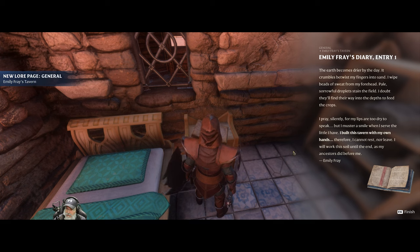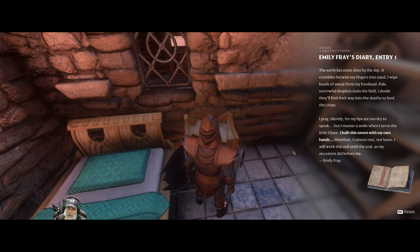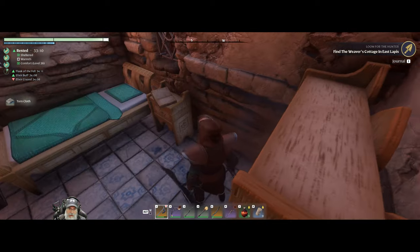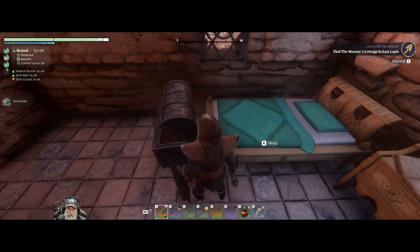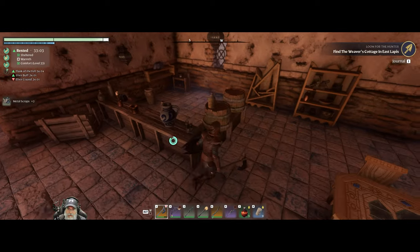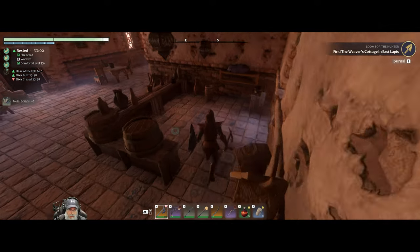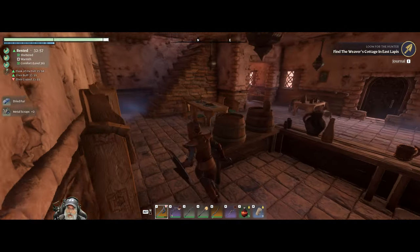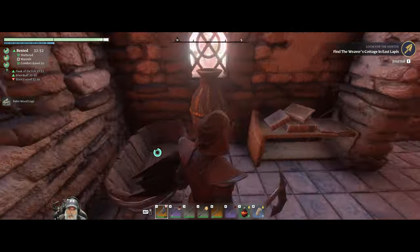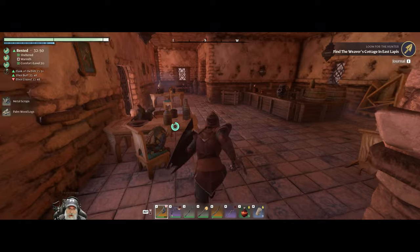The diary continues: 'Stay, stay in the field. I doubt they'll find their way into the depths to feed the crops. I pray silently, for my lips are too dry to speak, but I muster a smile when I serve the little I have. I built this tavern with my own hands, therefore I cannot rest nor leave. I will work the soil until the end, as my ancestors did before me.' A little bit of backstory on Emily there. So this was Emily's tavern — how cool! Some palm wood, lots of scrap metal in here.